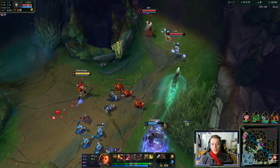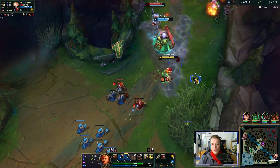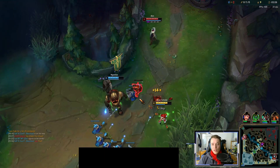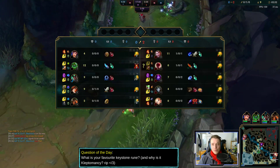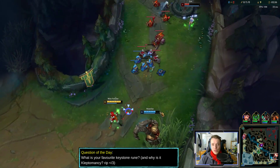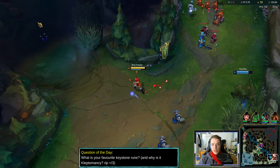We're level 2 here. Nice one — putting that power spike to good use. Djinn has 4 pots, but Lux is out of potions and low health, which definitely matters.